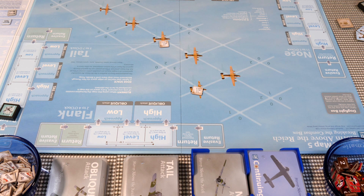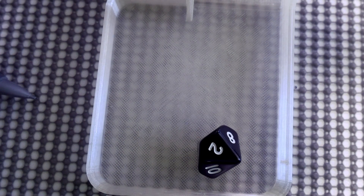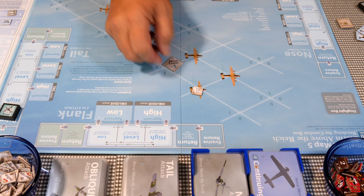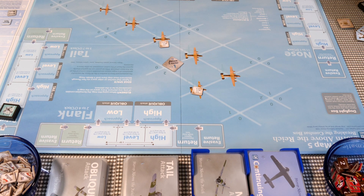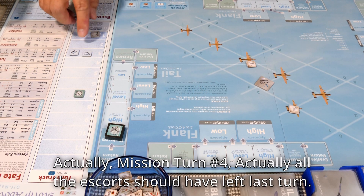Cohesion check: we now have two damage markers, needing a two or less — and we roll a two! That breaks up the formation. The entire element is now loose with a minus-one modifier. We have one fighter that can act, but we can't do any attacks because our fighter is still in the return box. We move on to mission turn four.